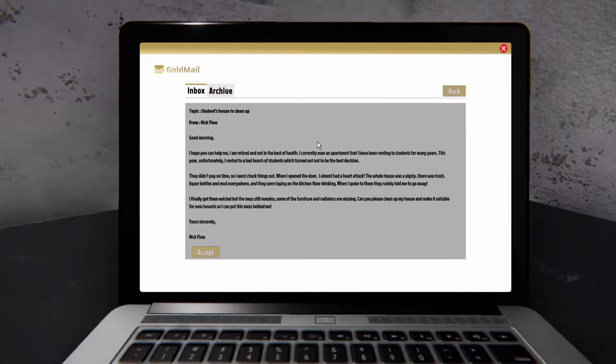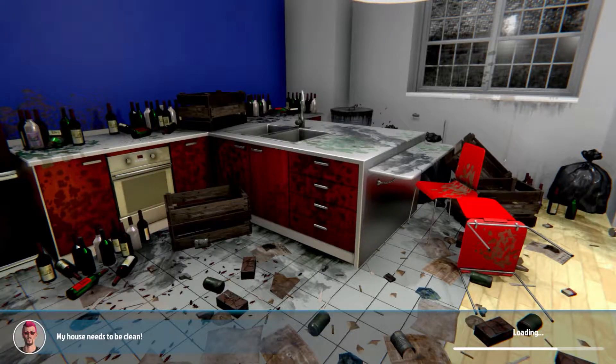Let's do this student house. Email from Nick Flo: 'Good morning, I hope you can help me. I'm retired and not in the best of health. I own an apartment I've been renting to students for many years. This year I rented to a bad bunch - they didn't pay on time so I went to check things out. When I opened the door I almost had a heart attack. The whole house was a pigsty - trash, liquor bottles, and mud everywhere. They were laying on the kitchen floor drinking. I finally got them evicted but the mess still remains. Some furniture and radiators are missing. Can you please clean up my house and make it suitable for new tenants?'